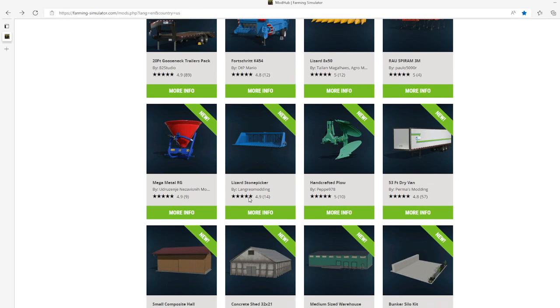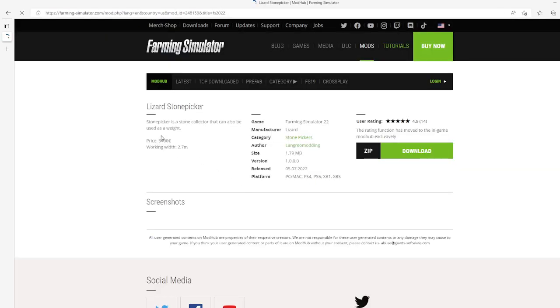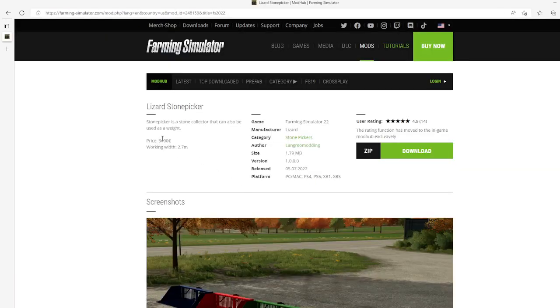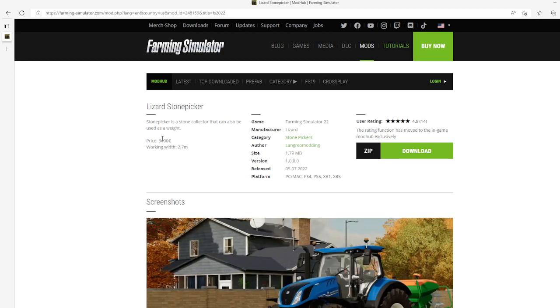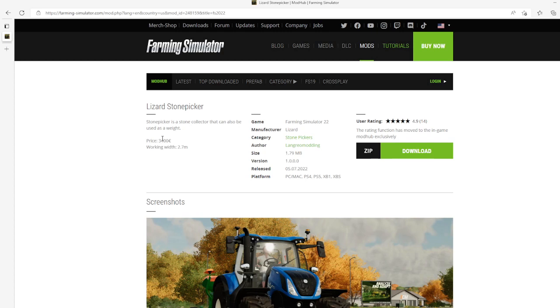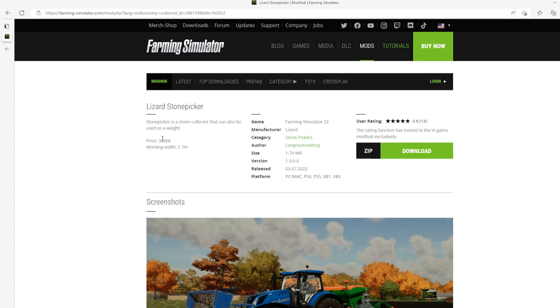Then we have the Lizard Stone Picker by Bilingual Mutton. This is 4.9 stars from 14 users. The stone picker is a stone collector that can also be used as a weight. Price is $3,400, working width is 2.7 meters. Category: stone picker, manufacturer Lizard, file size 1.79 megabytes, version 1.0.0.0, released July 5th 2022, available for PC, Mac, PS4, PS5, Xbox One, and Xbox S.